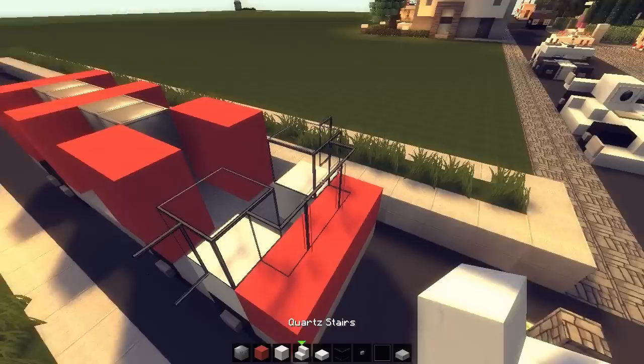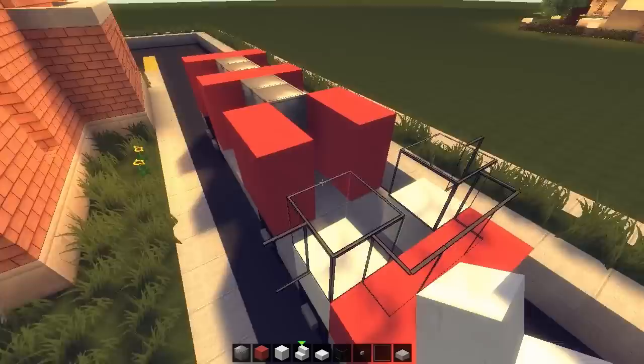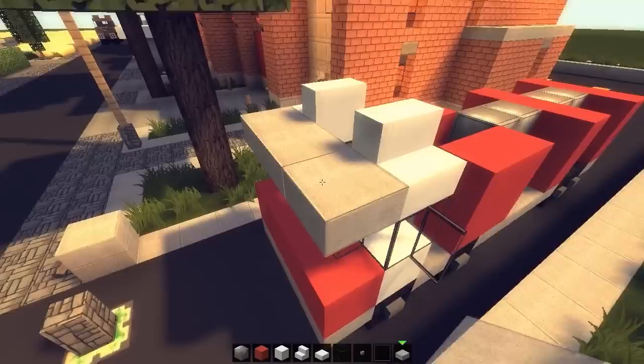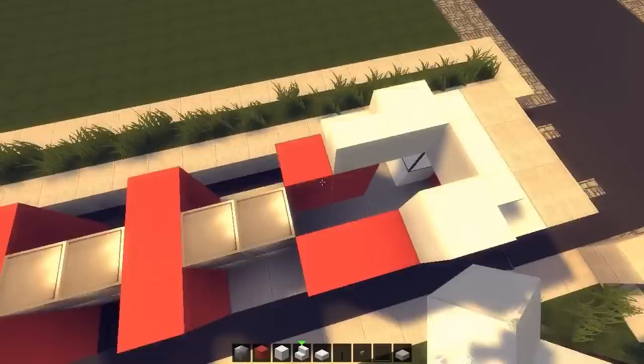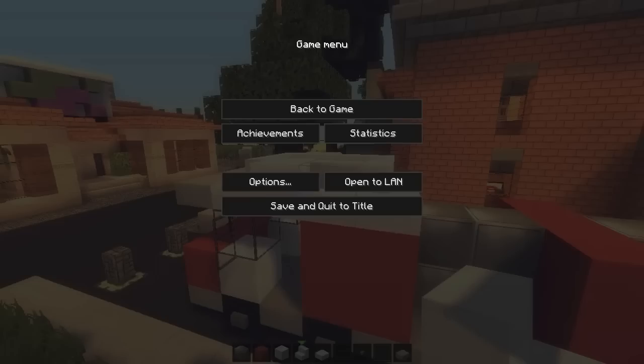Now let's do some roofing. I'm going to use quartz slabs, quartz stairs, and full blocks of quartz. If you play on Xbox or PE you can use wood or another material. Place slabs in the front, then a row above the doors with full quartz blocks on both sides, and stairs on each side twisted around, leaving a two-block gap in between.